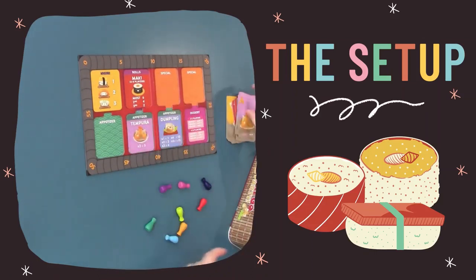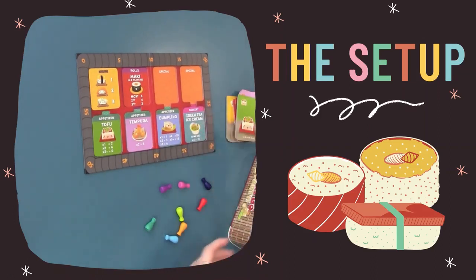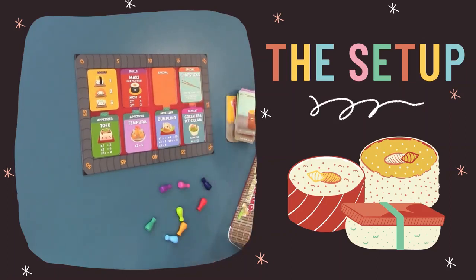Place the menu tiles on the board and add all the cards to create a deck. When you get to choosing a dessert, remember those are unique. Each round has a different number of desserts and the board tells you how many to put in the deck for each round. Put the characters at the zero on the board, put all your cards together, and you're ready to shuffle and get started.